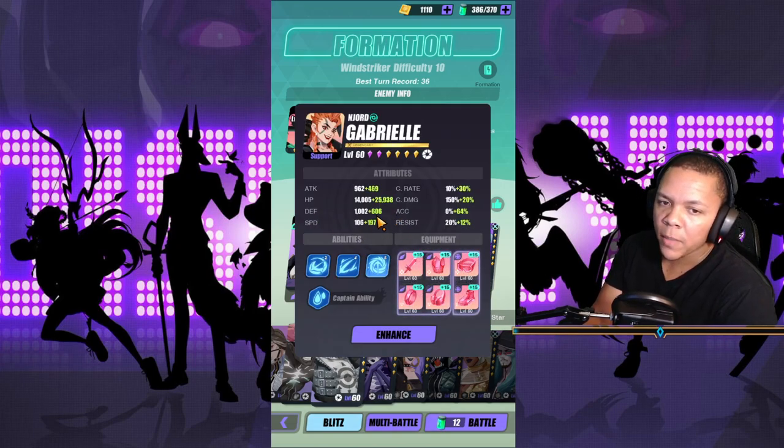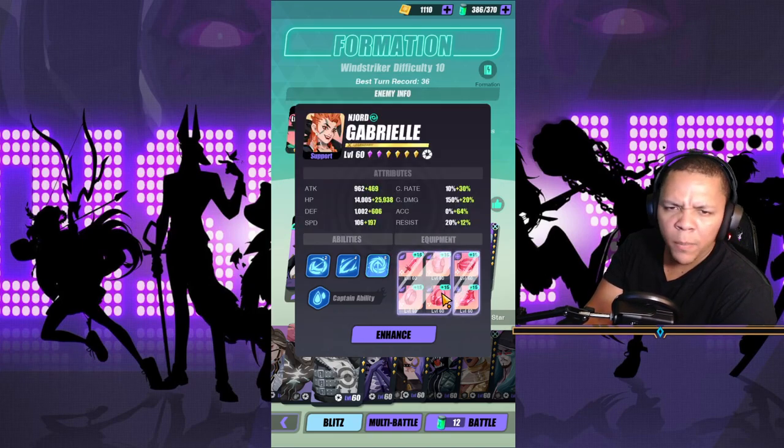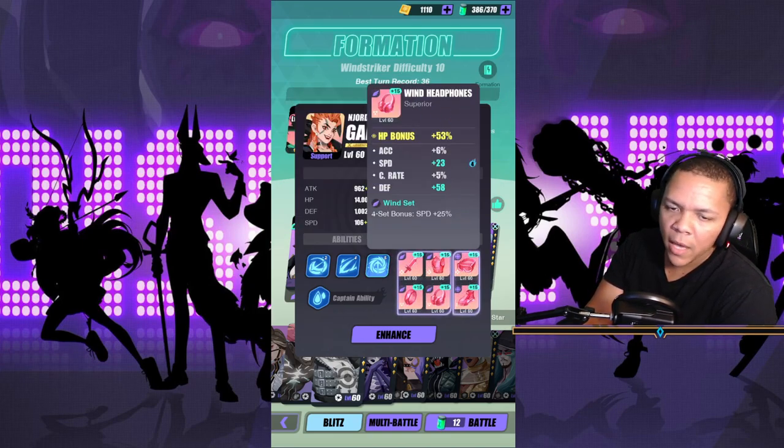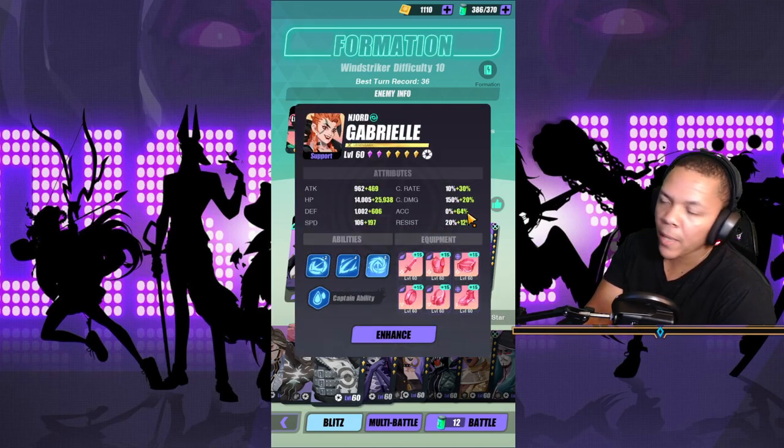And of course, Gab. I have her at 300 speed because I need her for other stuff, but as long as she can get her immunity move off, that's all that matters — that's why she's here. Some people have her built as damage; I don't. I have her as just HP, HP.